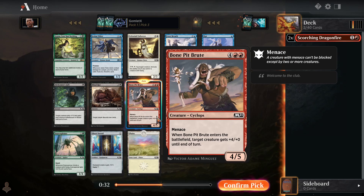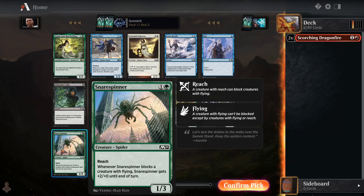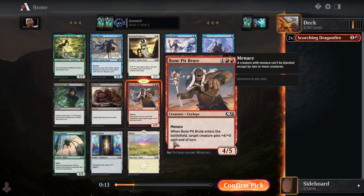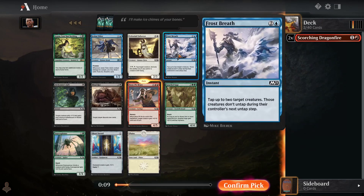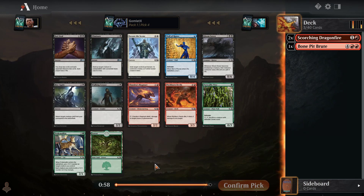I do think Bone Pit Brute is a decent top end of a curve, so we could take that to still stay open. It does look like green is available with Gnarled Sage and Pride Malkin — both decent cards. Snare Spinner is fine too. I like Gnarled Sage the best out of those three. But same with blue — there's an Opt, a Jeskai Elder, and a Frost Breath here. So I'm just going to take Bone Pit Brute and let's see which color is more open.